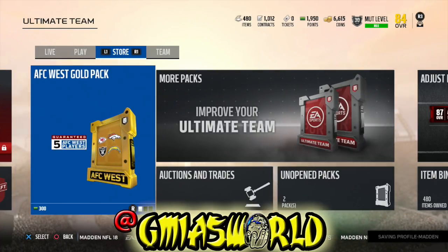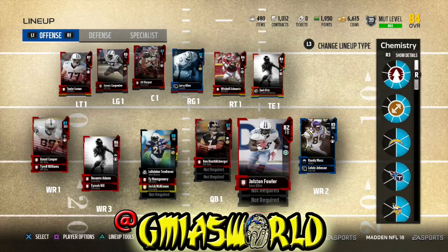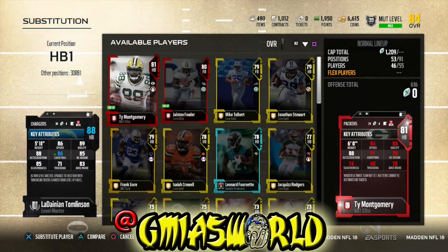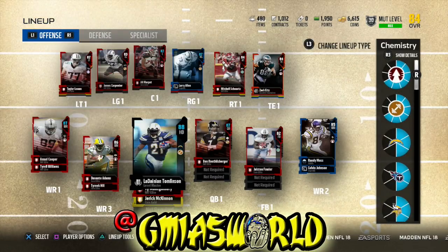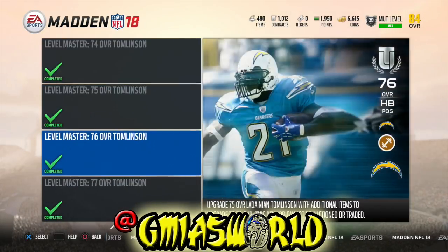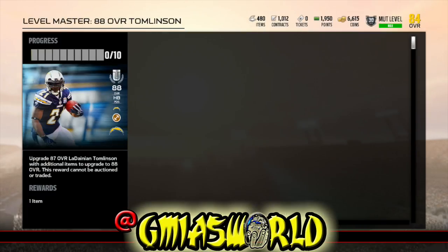Let's go ahead and look at what LaDainian Tomlinson is right now. He's showing at an 88 but he's really at 87 with the chem — the toughness chem gives him the extra point. You can see he's at 86 speed, 86 carrying, 88 acceleration. His juke move is 83, elusiveness 85. This is the year for the juking running back, so I'd suggest looking into that. You'll find his upgrade set to the far right at Level Master. The 87 with chem goes to 88, and this upgrade should take him to 89 with the chem.